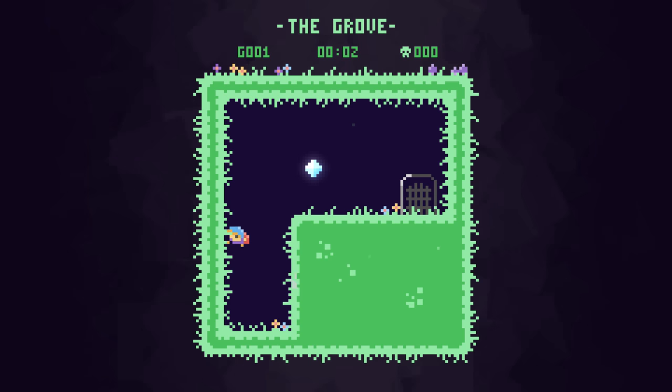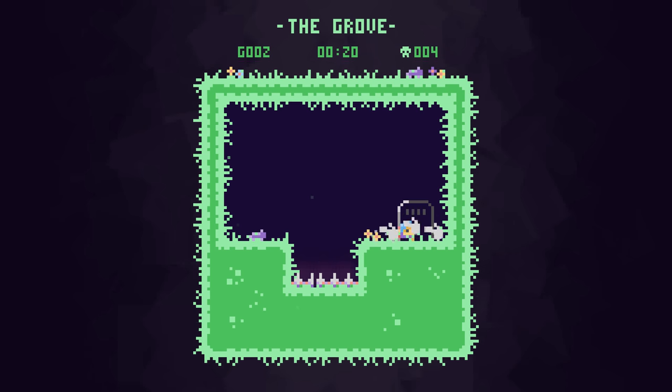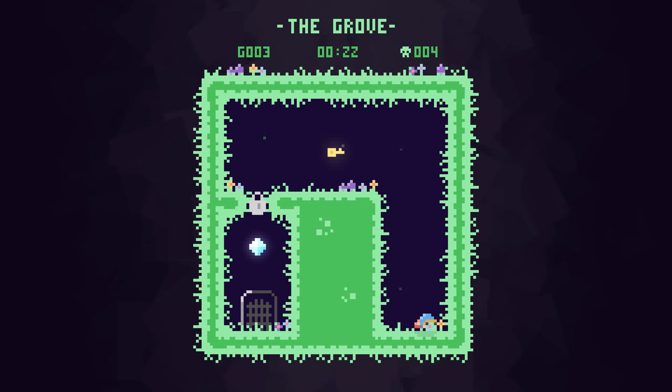The first level teaches you how to wall jump, and the second level teaches you how to do a horizontal dash — unless you're me. Apparently I'm a bit dumb. Either that or the game is flexible enough to allow for multiple ways of solving levels. Yeah, let's go with that.